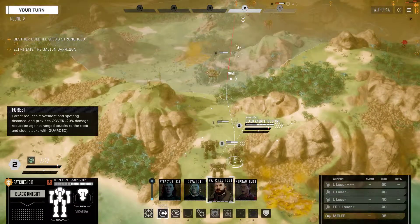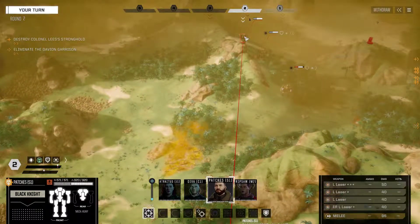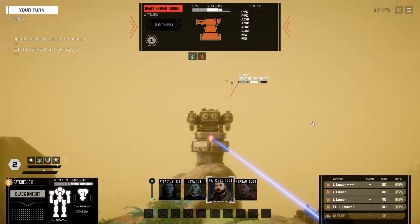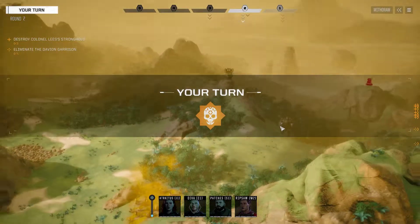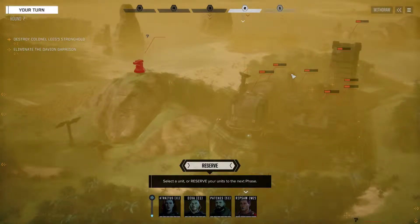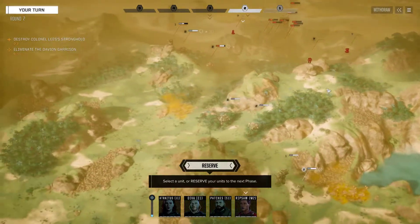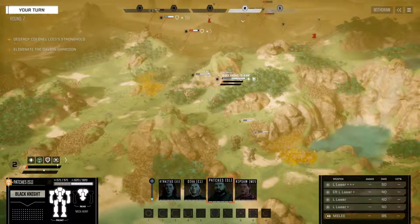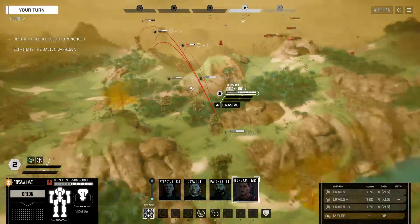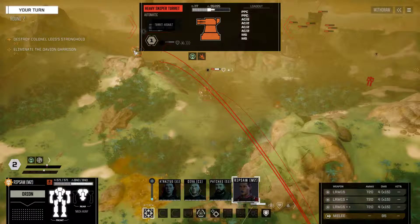Let's go ahead and bring up the Black Knight. The Black Knight can't both be in cover and get eyes on these guys, so instead we will work on the Sniper turret. Now we see another turret here and here, and that looks like a turret platform — so I'm going to guess there's a turret there. Let's go ahead and bring our Orion up over here. Our mission is to finish the Heavy Sniper turret, which only has 60-some HP.